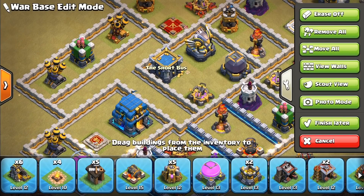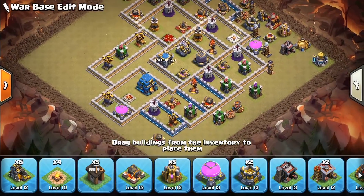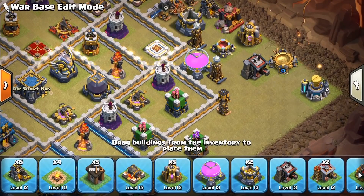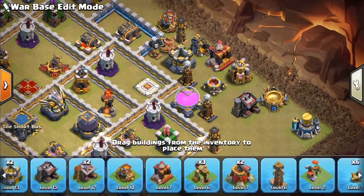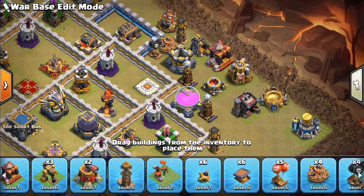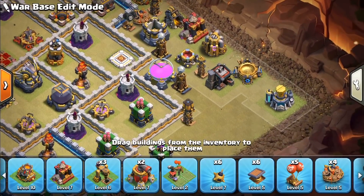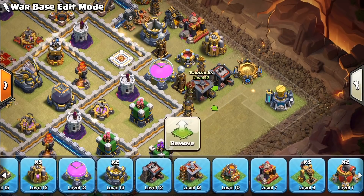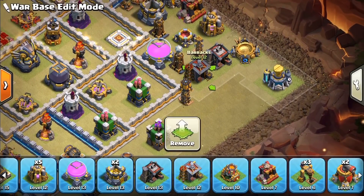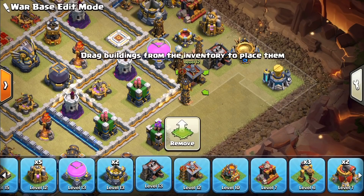Welcome back, we are at episode 4 of this build and it's coming together pretty well. I want to finish this funnel over here — I think I'm done placing defenses over here. I might just throw in this little baby tesla here, and then we can finish building out and filling in so there's no holes in the base.